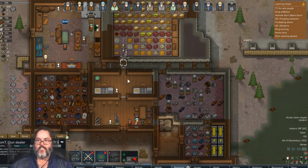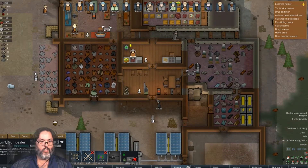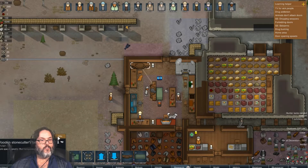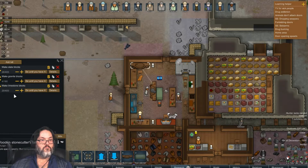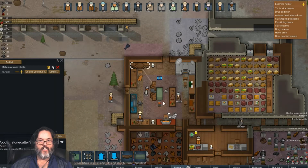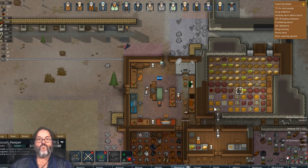All right, we've made a little bit of progress. Locust — deconstruct, repair, drugs, stone cutting — do we not have any stone cutting to do? Seems like there's plenty. All right, add bill: make stone blocks, do until 1000 of them. How many did I do? I'll copy and paste that.